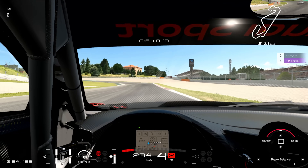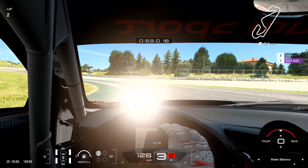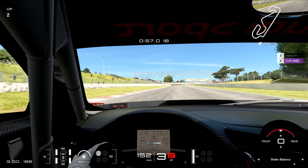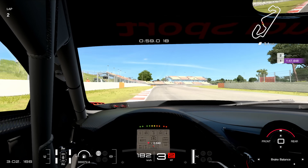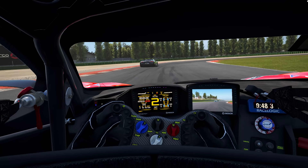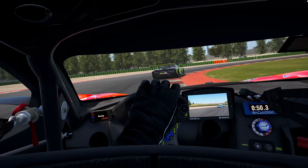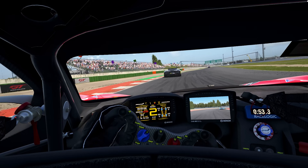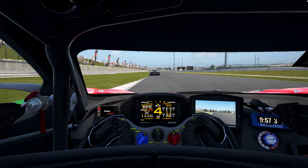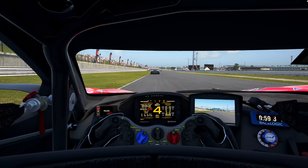Then you have the brake bias. In Gran Turismo it's only possible to move the settings five points forwards or backwards, compared to the granularity you have on ACC. All of these systems help a lot to tame a car in Competizione. This level of system simulation in ACC is unparalleled — it can't really compare to Gran Turismo, and it's not only against Gran Turismo. It's pretty much against all other sims out there.